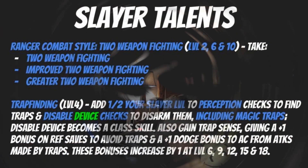For Slayer talents, you're going to want to pick up Ranger Combat Style again, but this time go with Two-Weapon Fighting. This kicks in at levels 2, 6, and 10. You're going to take Two-Weapon Fighting, Improved Two-Weapon Fighting, and Greater Two-Weapon Fighting. Some of you may ask: those have high Dex requirements and this is a relatively low Dexterity build — what gives? Because it's the Ranger Combat Style, you can take these feats while bypassing the normal requirements, which goes a long way towards freeing up your build for a high-Strength two-weapon fighting character.